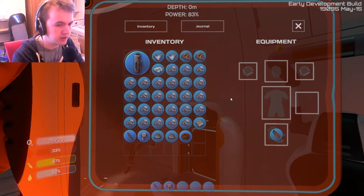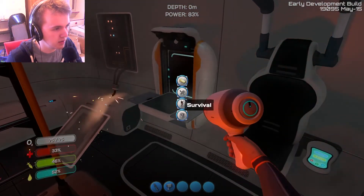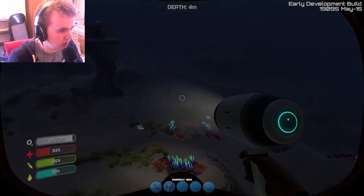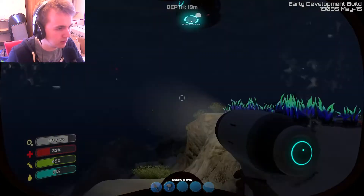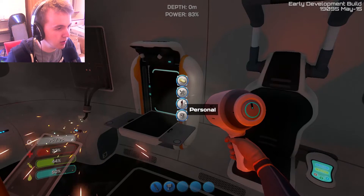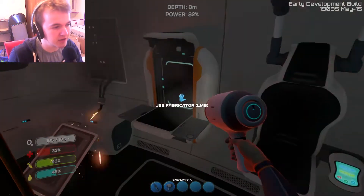Now we need to find sandstone filled with silver, and also some acid mushrooms to make another battery. I'd also like to make another tank which requires glass, so more quartz. It is dark outside but I can now see with the flashlight — and there's quartz right below my escape pod. We now have a second tank, which means 105 seconds of oxygen — almost two minutes of dive time. That's pretty good.